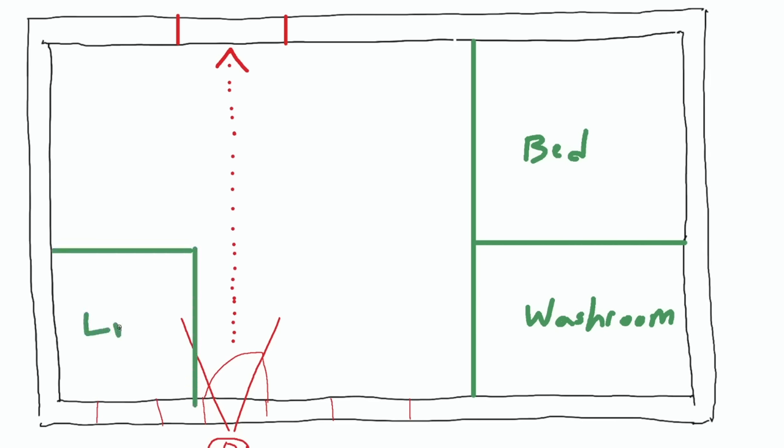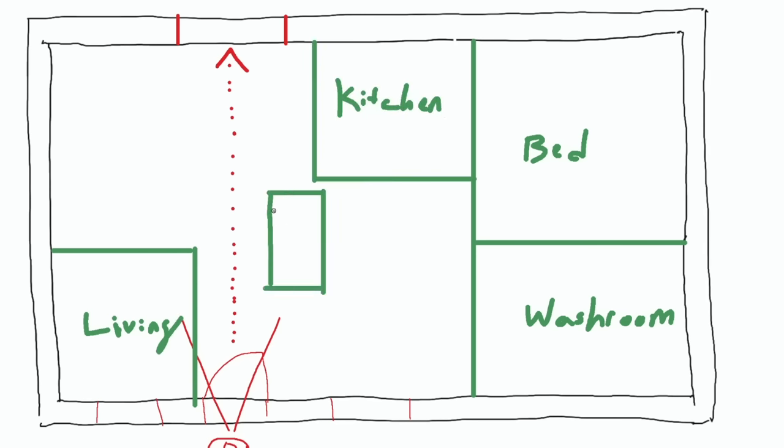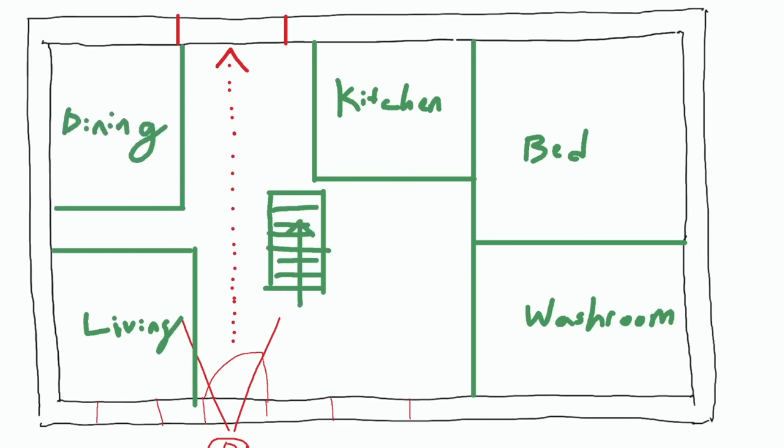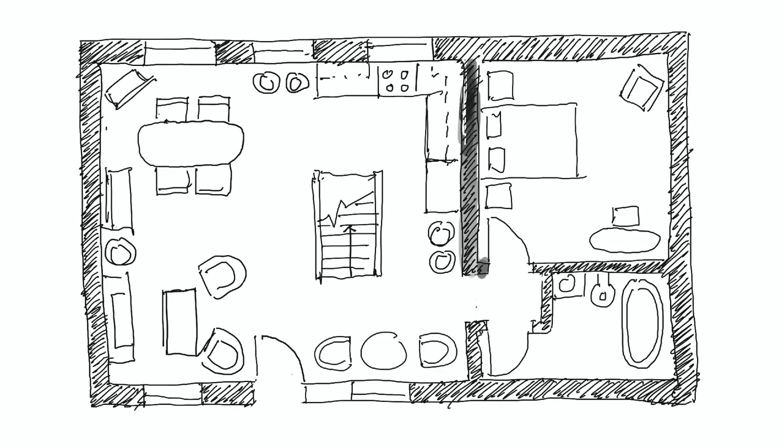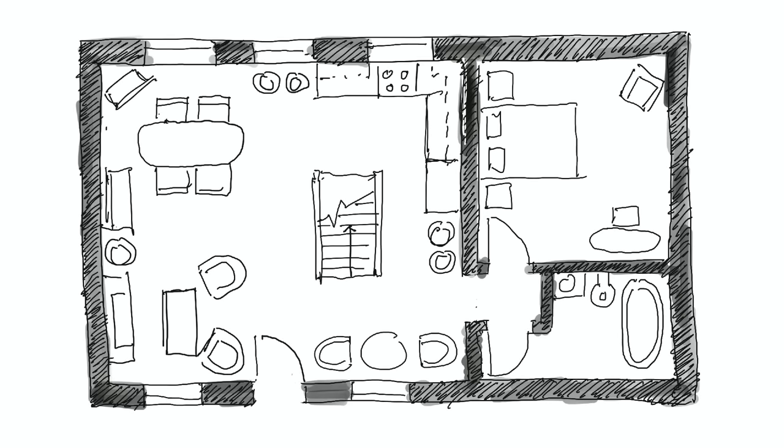A common place to put a living room is right next to the entrance. Then we can place the kitchen on the top right side, a stair in the middle — of course avoiding the central line of sight — and finally having the dining room in the corner. This is a fairly standard layout. To create that Ghibli feeling we are looking for, we will need to rely on the interior design, the use of color, and the placement of little trinkets and objects around the house.